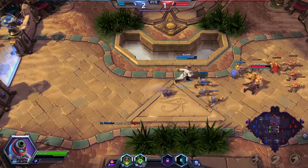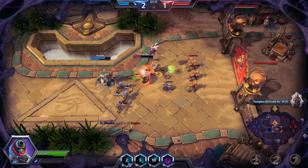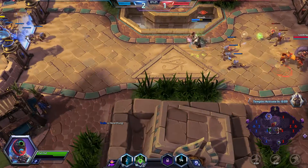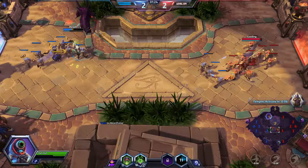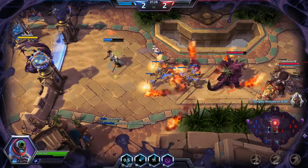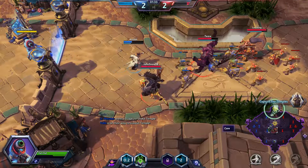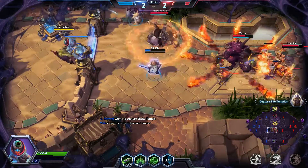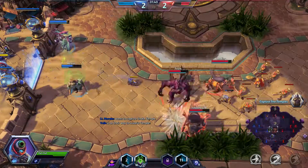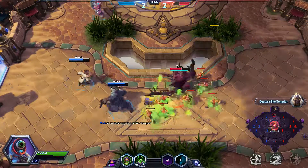So, Abathur's Q ability is the Symbiote, and his W ability are the mines. Diablo's going to waste those. After a couple seconds, a mine will form, and if an enemy steps over it, it will deal damage. It does decent damage — you can spec into them to do work — but nothing we're focusing on here today.